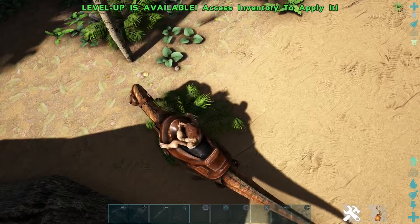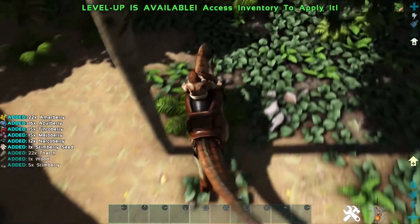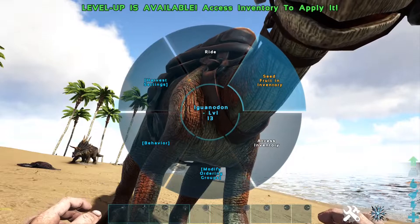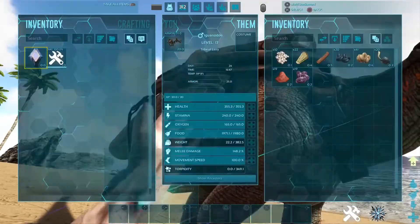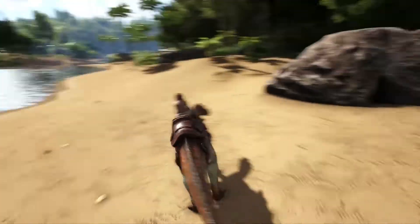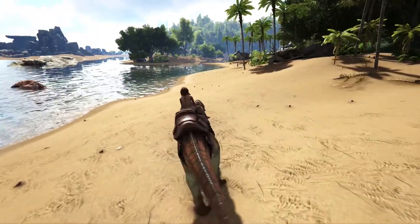Another great thing about this dino is that it can produce seeds. It will take berries and pretty much get the seeds out of them. If you look, all of those were berries in the inventory, and it basically got the seeds out of the berries for you, which is incredibly handy if you are trying to start a farm.